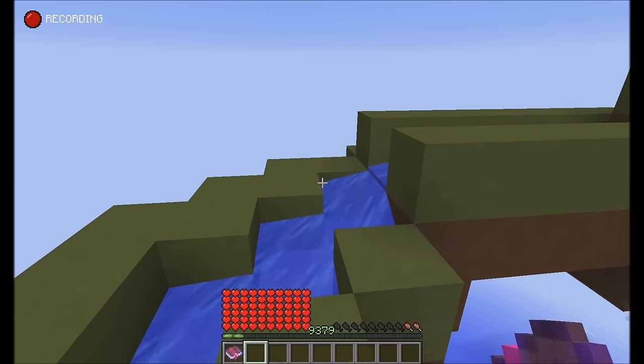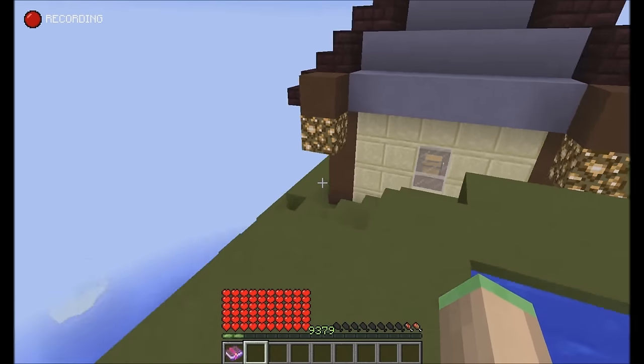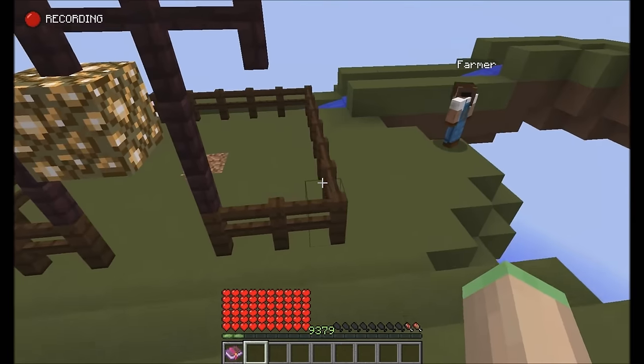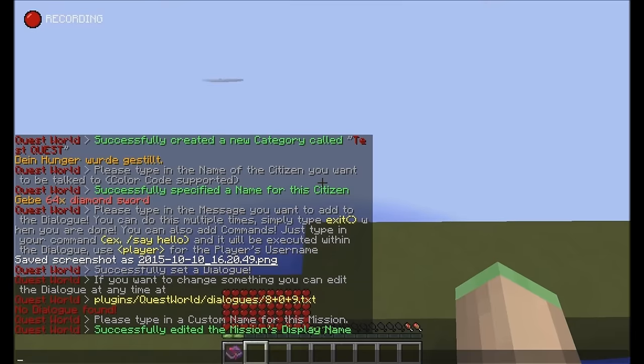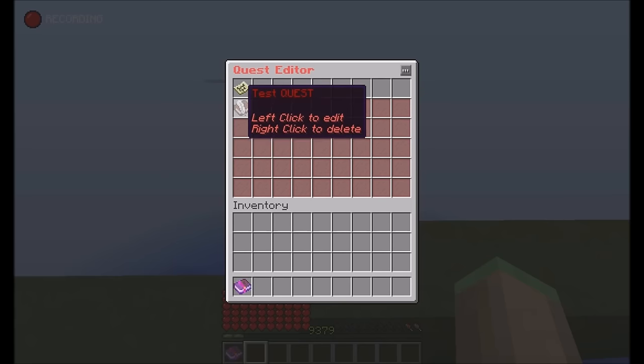This is useful if you're using resource packs — for example, if you rename zombies in your resource pack to something like Daleks or Swimmerman, you can now set that up in your quest mission's title as well.